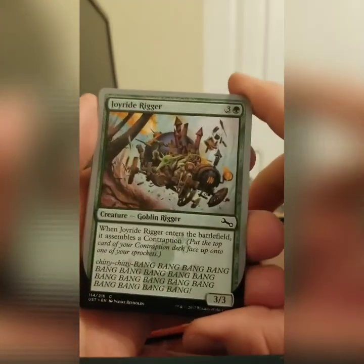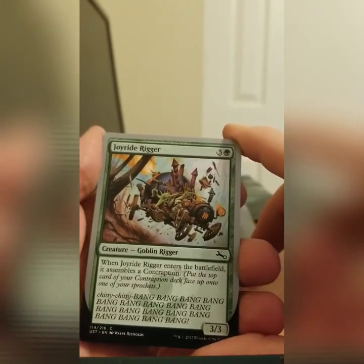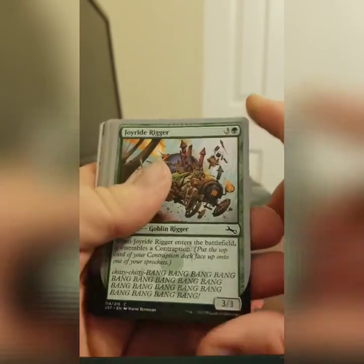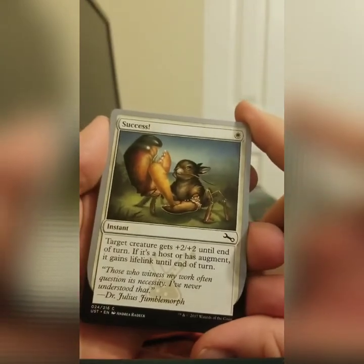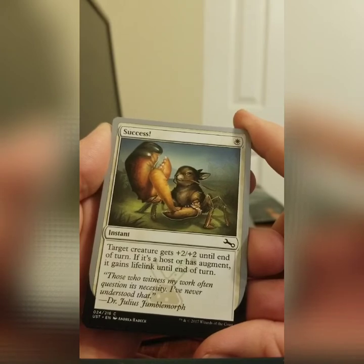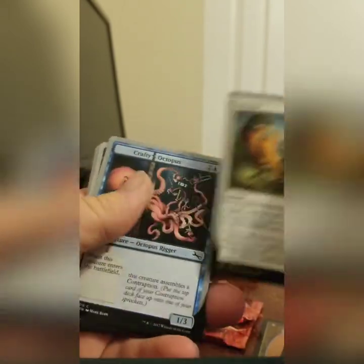Joy Ride Rigger. This little goblin, he's going crazy. He built himself a furnace-powered vehicle and he's just going at it — ride or die. Success. The important thing about this picture: it's a rabbit holding a carrot used with lobster claws. It doesn't make any sense.